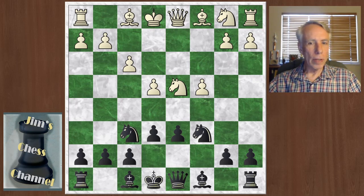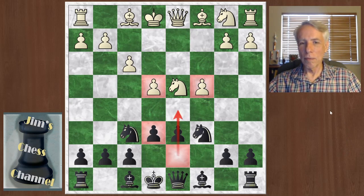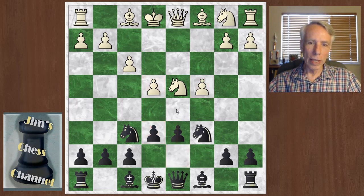This also explains why, in many e6 Sicilians, White often has the opportunity to play a Maroczy Bind and rarely does. Because if Black has a pawn on e6 and still hasn't moved the d-pawn, then after White sets up this Maroczy Bind setup, Black can often get in the move d7 to d5 in one go, breaking that pawn structure up even more quickly. That seems to be the reason why it's not so often played.